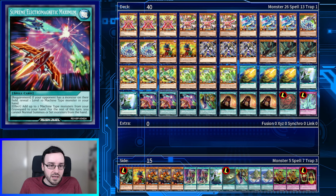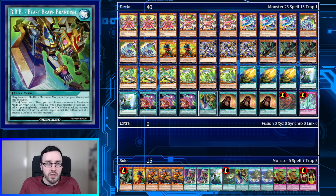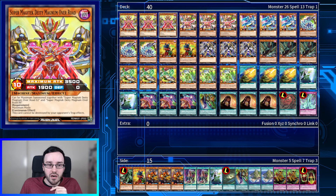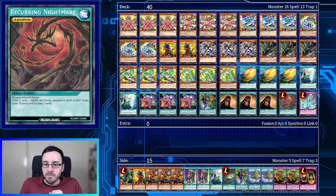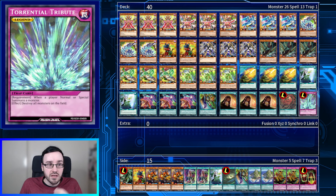We've got some more consistency cards. Super Electromagnetic Maximum is really, really powerful and can basically set up a Maximum play all on its own. We're only on the one BBB because we only really want it for Supreme Machine Magnum Overlord, since Wild Gleam already has it built in. For our Legends, we are playing Recurring Nightmare to get back Maximum pieces from the graveyard, as well as Torrential Tribute, which is just generically good.